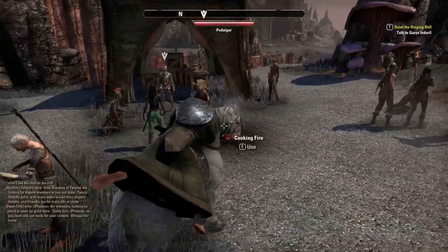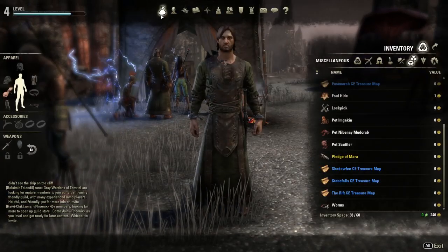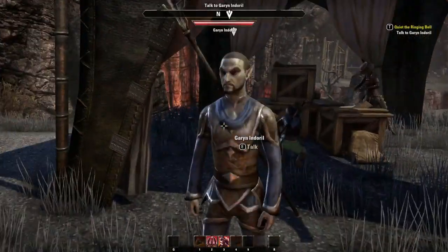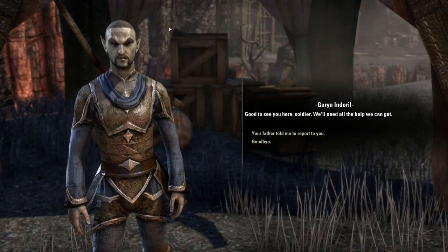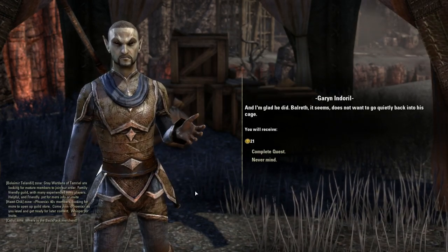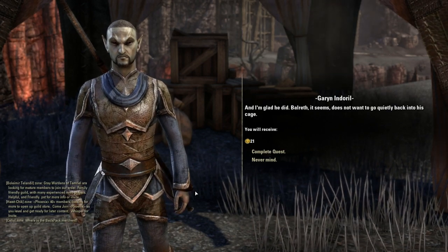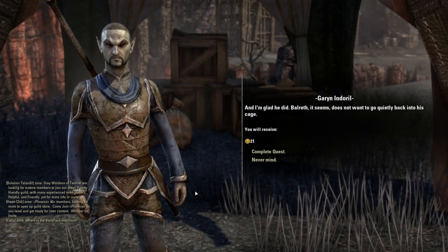Let's hop off our horse — I named it Lightmere because it's white, and Shadowmere is black. Here's Garen Indoral. Let's talk to him. He says Balrith does not want to go quietly back into his cage. I did this off-camera, but there was a quest involving Balrith — it was a giant flaming Atronach-like thing. The ritual his father gave him to rebind Balrith isn't working. Something's gone wrong — Daedra are pouring from the volcano, and he's worried about nearby towns.